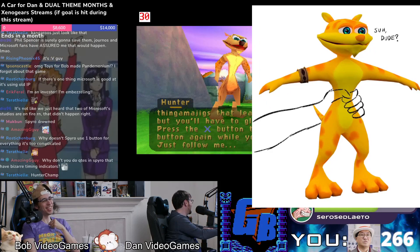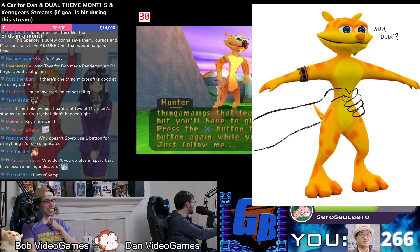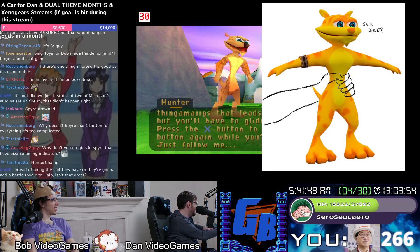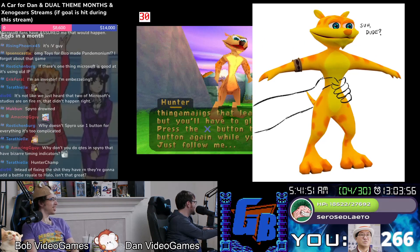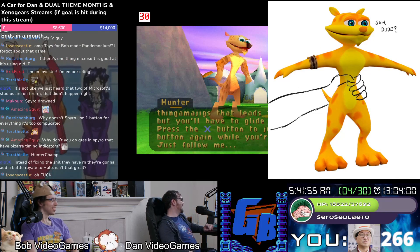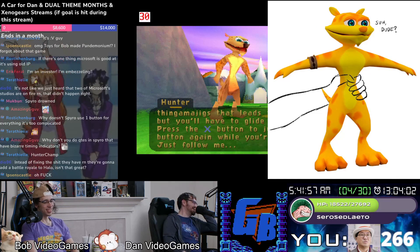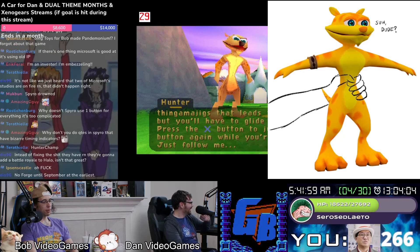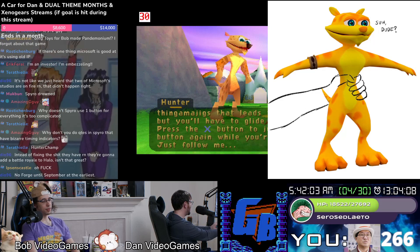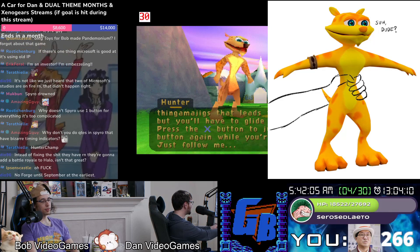Press the X button to jump, then press the X button again while you're in the air to glide. What is this fire here? Hey bum — that helped. Oh my god, what's up dude — that's how small he is.